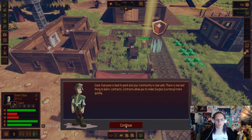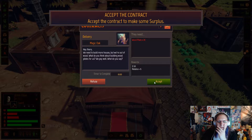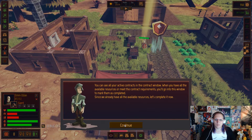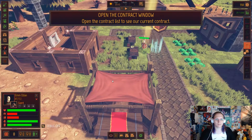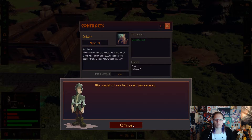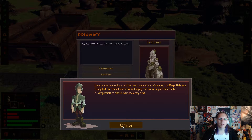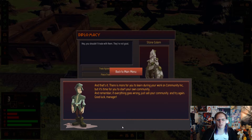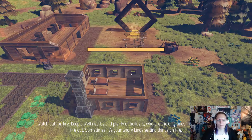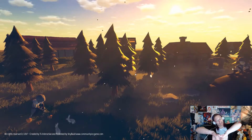Contracts allow you to make surplus currency more quickly. It's requesting 20 wood planks — let's accept this one. Receive reward. They're not good — you shouldn't trade with them. Great, we fulfilled our contract and gained some surplus. The others are not happy that we've helped their rivals. It's impossible to please everyone all the time. So we've now gone over all of the basics of Community Inc.